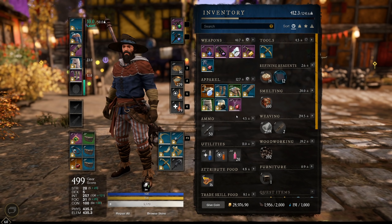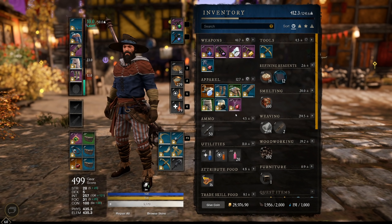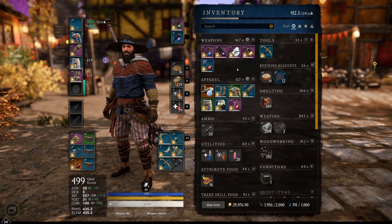The main thing I want to go over is that in Outpost Rush right now, when you get legendary drops, they are currently rolling at gear score 600 no matter what your watermark gear score is.